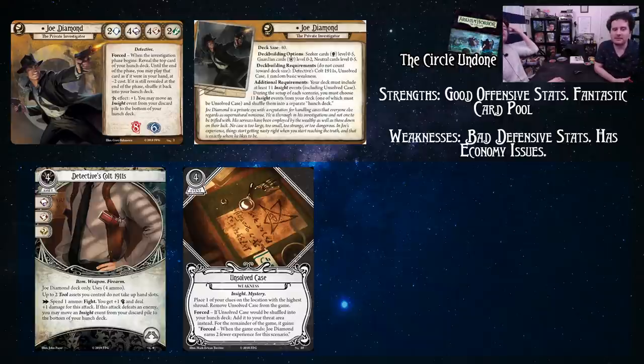His personal asset is the Detective's Colt 1911s — Joe Diamond deck only. It uses four ammo, costs four, commits for Intellect, Combat, and a wild. It has two hand slots, and up to two tool assets you control do not take up hand slots, so you can still hold tools and shoot your guns. As an action, spend an ammo to fight — you get plus one Combat and deal plus one damage. If this attack defeats an enemy, you may move an insight event from your discard pile to the bottom of your hunch deck.